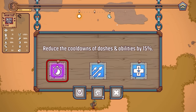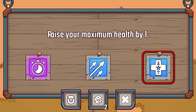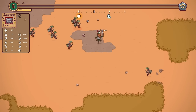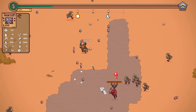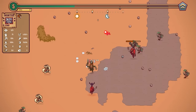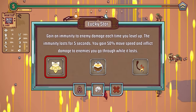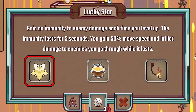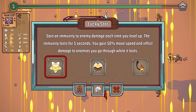Reduce the cooldowns of dashes and abilities by 15% — that could be good later on. Otherwise it's more attack speed or raising my maximum health by one. I think we'll reduce cooldowns because future Matt will probably appreciate that. Anyway there is now another boss, so let's stand still, do a bit of damage and then when we move shoot loads. The boss is down, we grab the chest — inside, a lucky star! Gain an immunity to enemy damage each time you level up, lasts for five seconds.